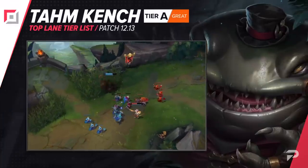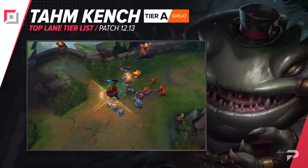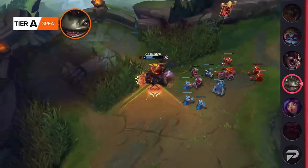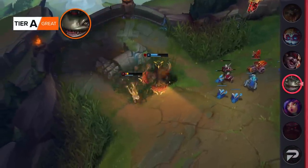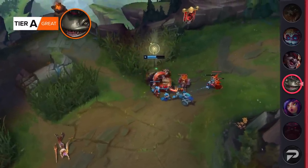Tahm Kench gets tentatively demoted to the A tier. This may be a bit of an overestimate of how hard the nerf he got on 12.12b is affecting him. If his win rate stays high, we'll probably bump him up to the S tier on our mid-patch update, so make sure you check back and see how he's going in a week.